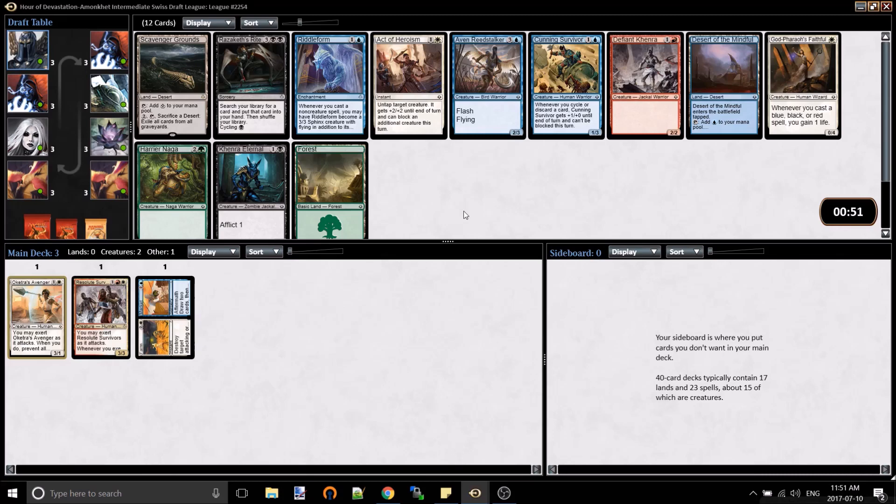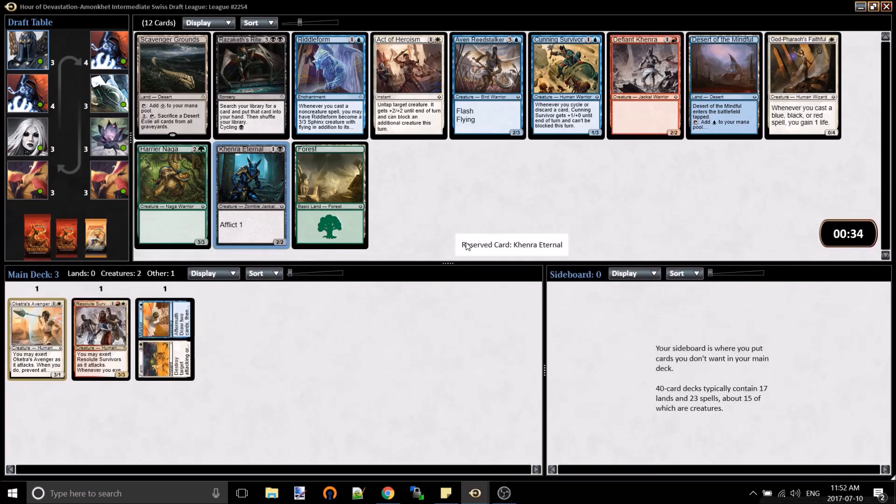This pick is lackluster. The rare land is terrible. Riddleform, I'm not sold on yet. Active Heroism is pretty good. There's a 2-2 bear here. Harrier Naga is okay - it's a 3-3 for 3. I think Khenra's Eternals is pretty good, a little better than a bear. Probably going to take Active Heroism, which is great in the Exert decks.